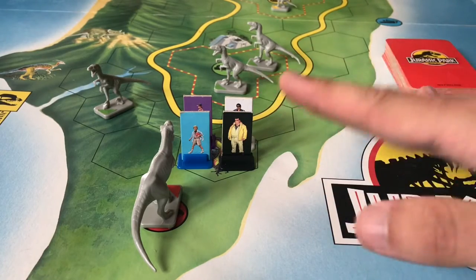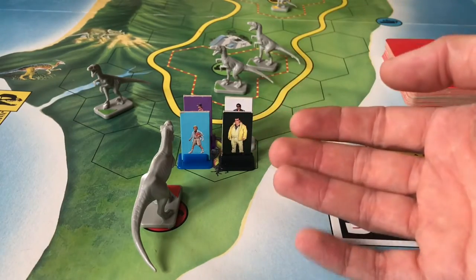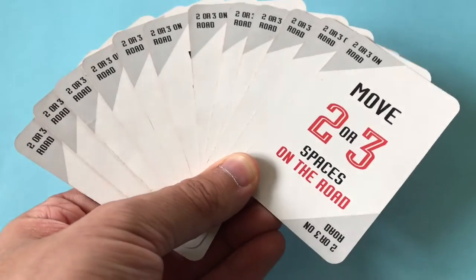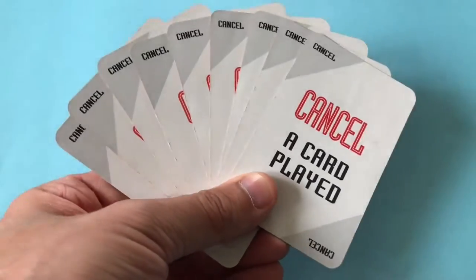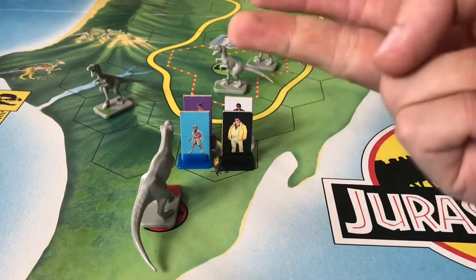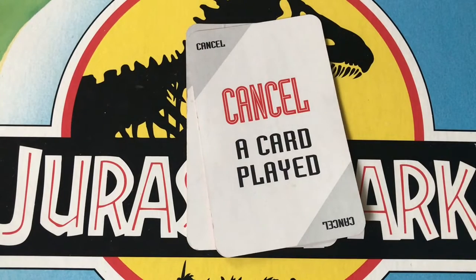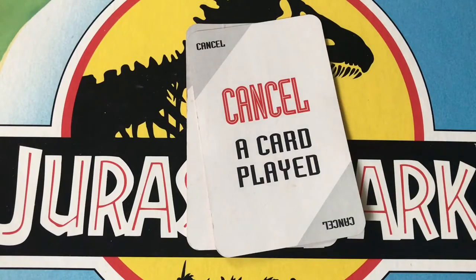The second step is to move your own pawn — you can either move one space in any direction or use one of the four cards in your hand to move further. The pack consists of 12 cards to move two spaces, 12 cards to move two or three spaces if you're on a road, 12 escape cards, and 10 cancel cards. Now you might think it's a no-brainer to always play a card, but if you do, another player could immediately play a cancel card to stop that movement — and then you won't be able to move at all unless you also have a cancel card to cancel their cancel.